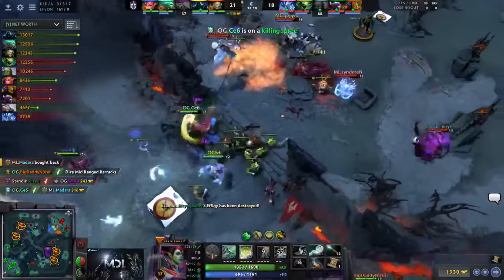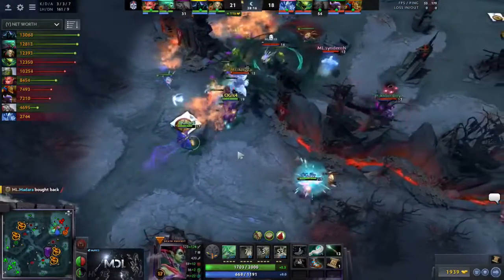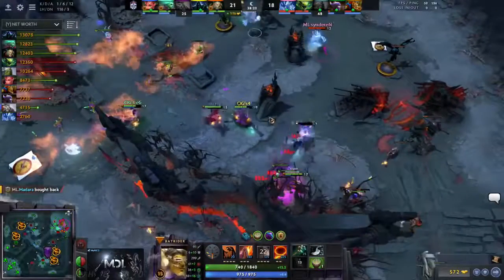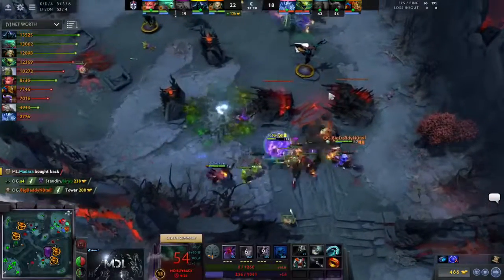We see the Terrorize activated as well, wearing off pretty quickly though. BKB from Mad as he's backing off — of course no Exorcism throughout this. Now No-Tail is pushing bottom lane during this. There's a Terrorize coming out actually — well, fear them away. Buru — he's being run at by that Lycan shapeshift form, and he's dead now with no buyback.